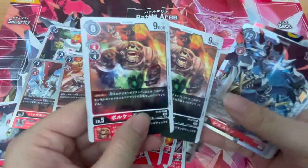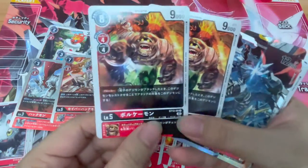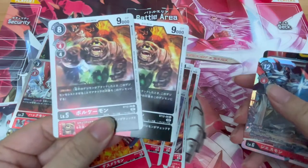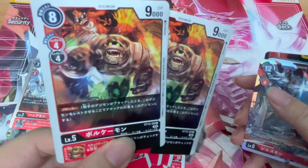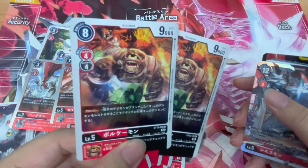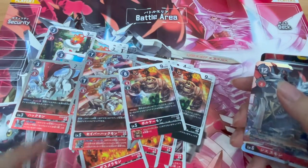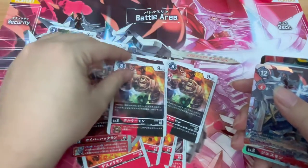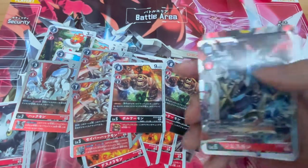Then we have two copies of Volkemon — not too fancy artwork, it does look a bit hilarious because of its smile, and there's an Etemon in the top corner as well. I'm wondering why they only gave two copies of this. It's an uncommon rarity, so if you need two more copies of this, you'll definitely have to buy another Jesmon start deck.